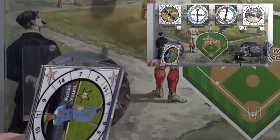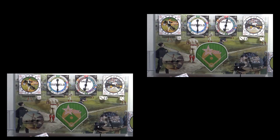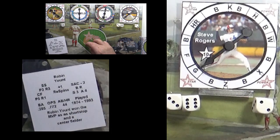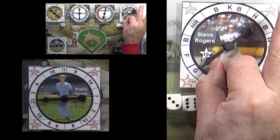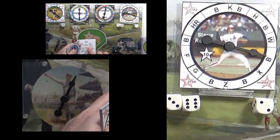Normally batters are kept in the holder on the outside, but when I'm batting I like to keep them in my hand. Our leadoff hitter is Robin Yount — we place him in the spinner. We'll spin Steve Rogers, who spins a B. Robin Yount spins a 9 — that's a walk. On the leadoff hitter we're going to let that go. Yount is a 3-4 runner, so I'll put a 3 and a 4 out here, and Yount goes to the back of my pile.